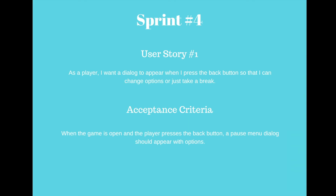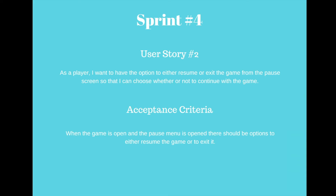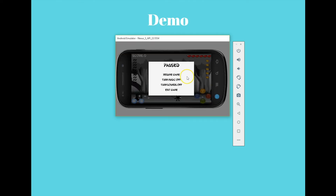I had the following user stories in sprint 4. As a player, I want a dialogue to appear when I press the back button so that I can change options or just take a break. Acceptance criteria: when the game is open and the player presses the back button, a pause menu dialogue should appear with options. When I press the back button the pause menu opens displaying the different options available. My second user story was: as a player, I want to have the option to either resume or exit the game from the pause screen. Back on the pause screen we have options to either resume or exit the game.